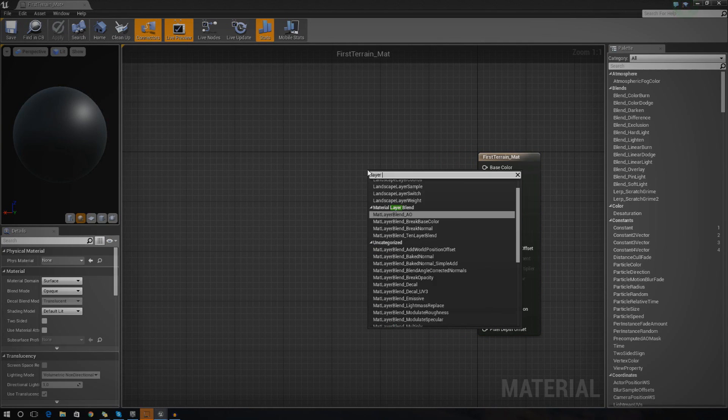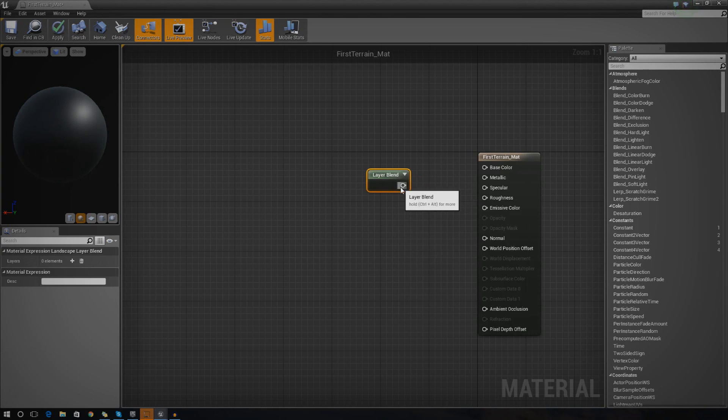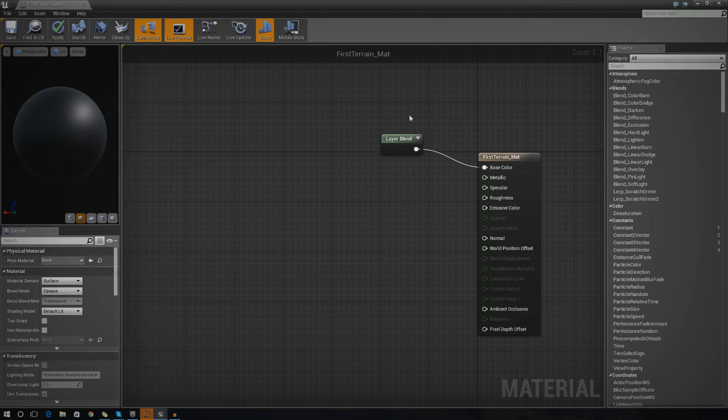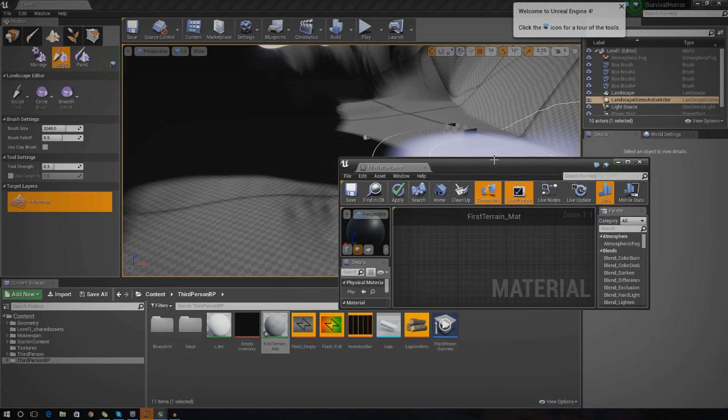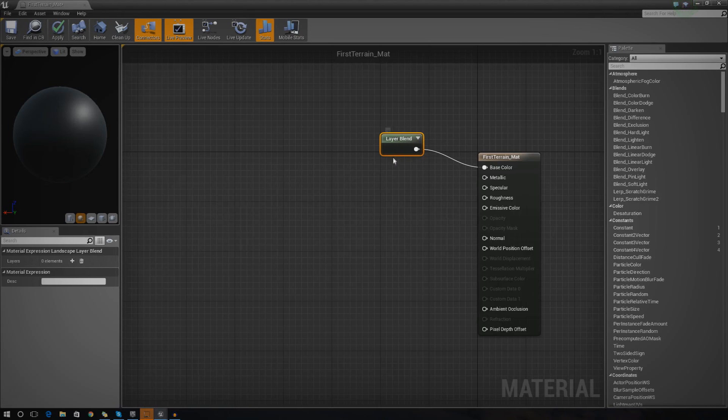We're going to set up the layers using the Landscape Layer Blend node. Once we've done that we need to hook that up into base color, and with this node we need to make a couple of layers for the different materials we want to put on here. We want to put on grass, rock, and mud for now, so I'm simply going to create three layers. We can add more later — for example if you wanted to add a layer for something like moss between the grass and the mud. But for now I'll just create three simple base layers.